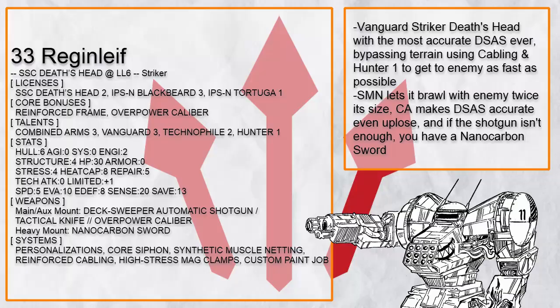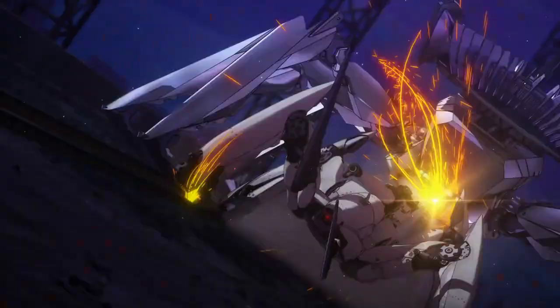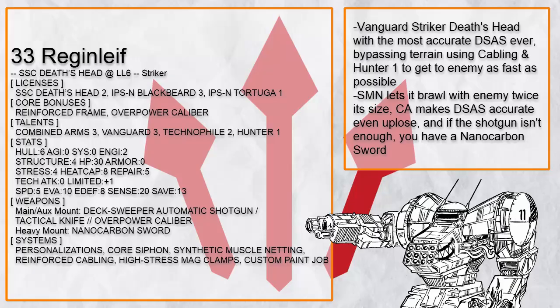With Synthetic Muscle Netting, you can even brawl with foes twice your size, and if DSAS isn't enough, you have a Nanocarbon Sword. And just to be really clear: Core Siphon doesn't just work with ranged attacks, but also both melee and tech attacks — this opens up quite a lot of possibilities.